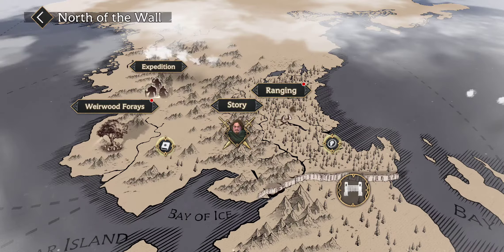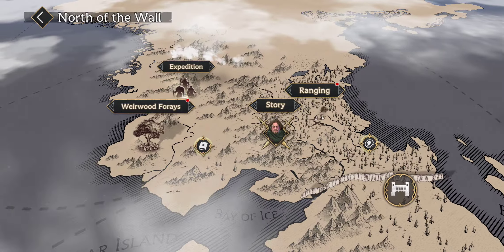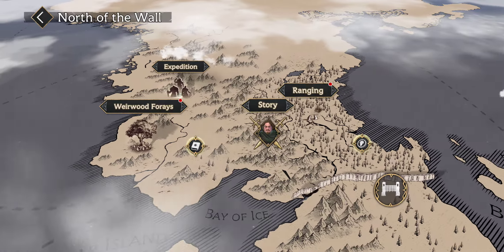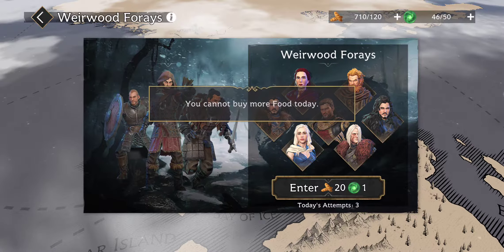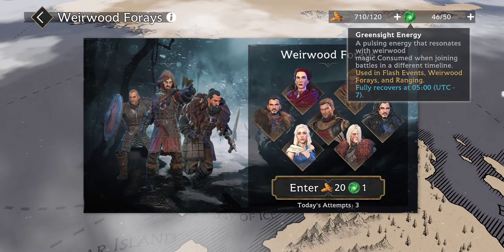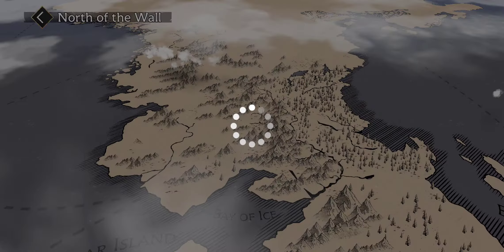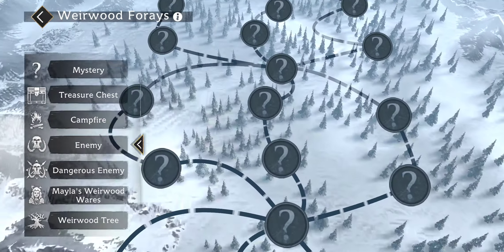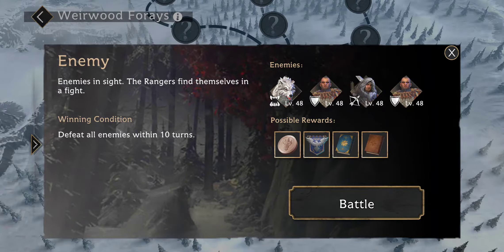Welcome back everyone, it's your boy Why So Serious. I showed you guys some tactics in the last battles and we're gonna go ahead and show you some more. The Where Would Forays take 20 stamina and one green side energy. You can see everybody here — possible hint at the new upcoming characters — so let's get into it on the first attempt.